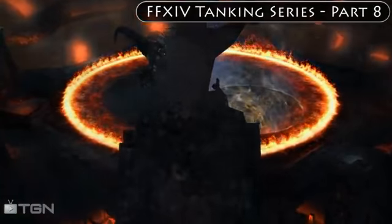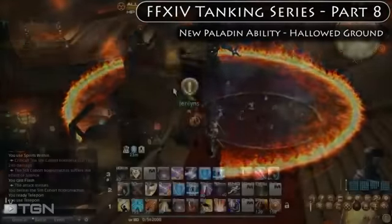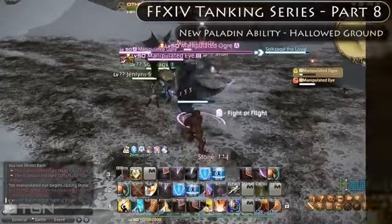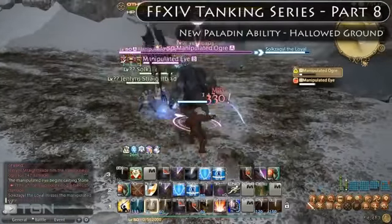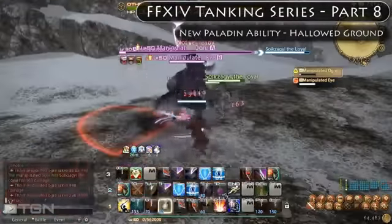The first thing I did after hitting level 50 was do the Paladin quest Keeping the Oath in order to unlock the level 50 Paladin ability Hallowed Ground. It is an instance quest. In the first part you kill a manipulated eye and a manipulated ogre. There wasn't much to it.